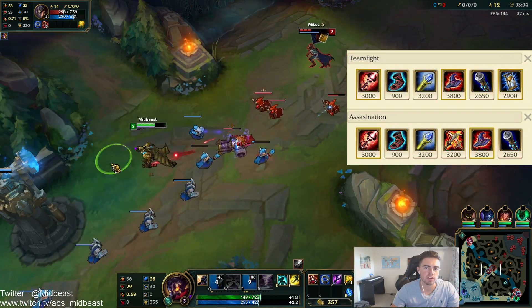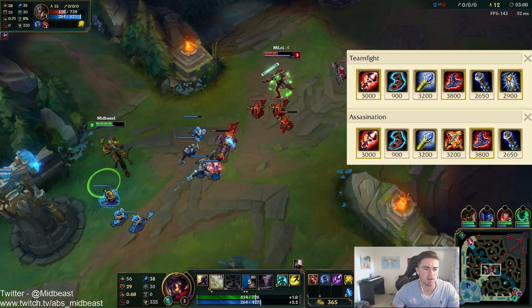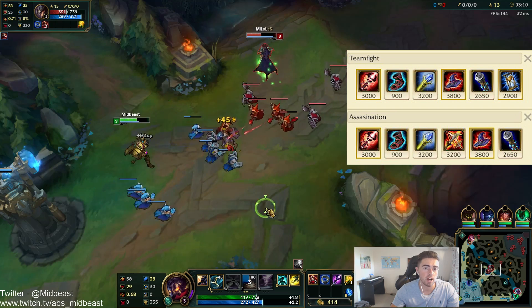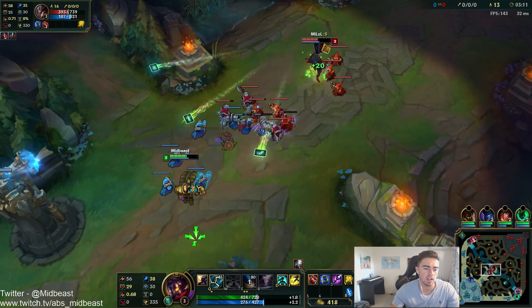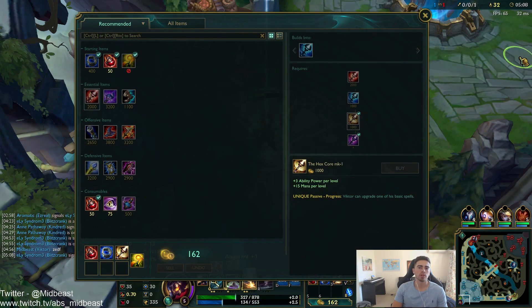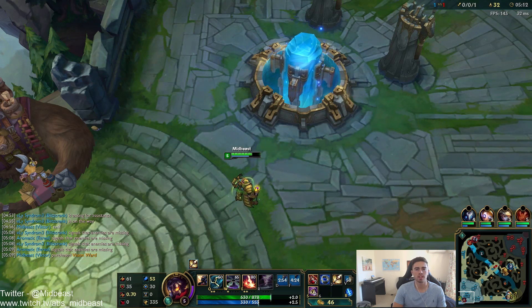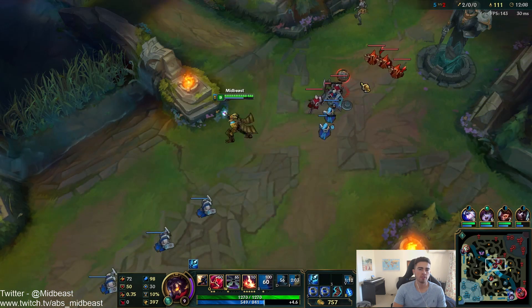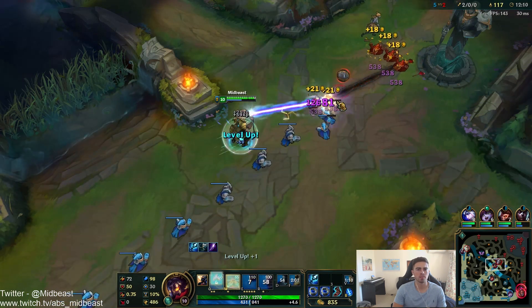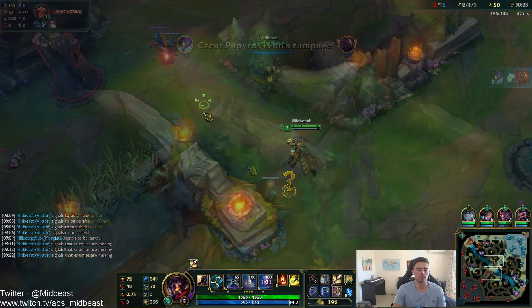These are the 2 main build paths for Viktor. If you can, max Hex Core early and then go into Rylai's. But if you need to go situational, you can just upgrade your Hex Core twice to the blue one and then max it out late game. You want to aim to get about 1.2k gold before you back so you can upgrade your Hex Core, grab a pink ward and a couple potions, and head back to lane. Once you've upgraded your E from your Hex Core, you can start one-shotting the backline minions, push the wave in, roam, or even take jungle camps easily with your E.